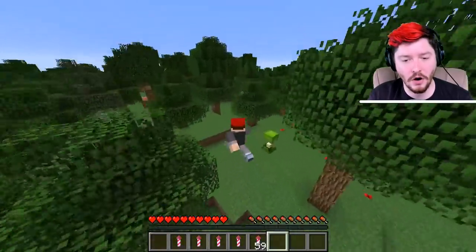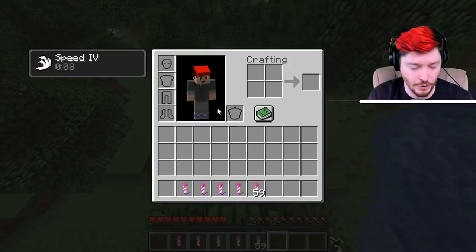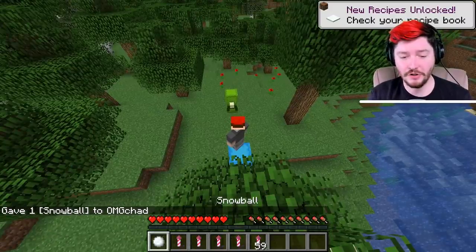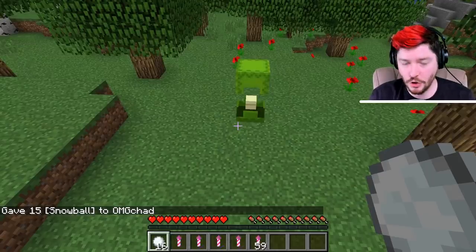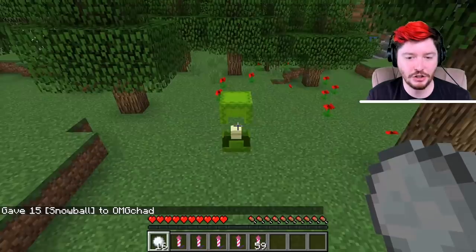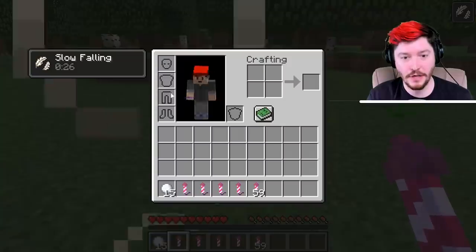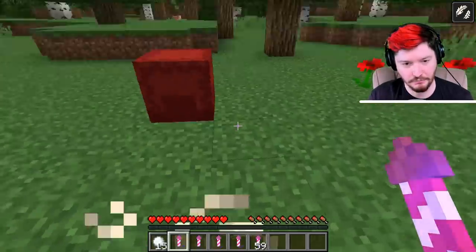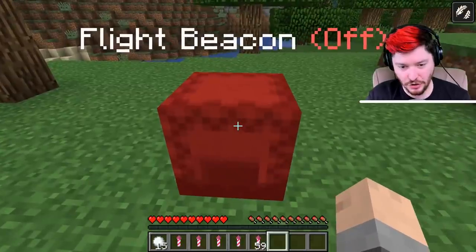Another thing is if you're in a situation and you want to turn it off from afar, you have that option. You should have snowballs in your inventory — make sure you have snowballs before you start off on your expeditions. Just toss the snowball at the shulker and it will give you that same slow falling so you don't die if you're in the air. And now it's been turned off.